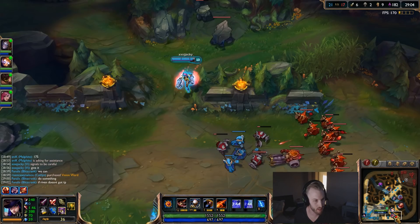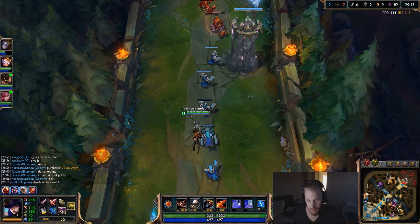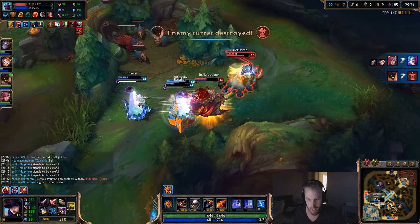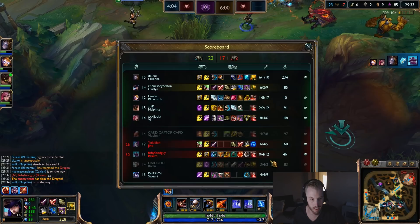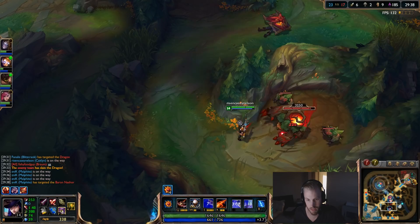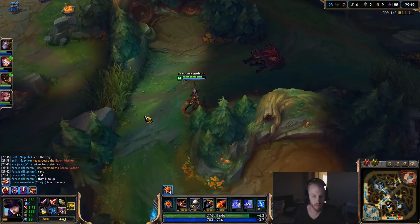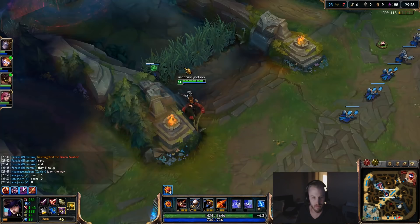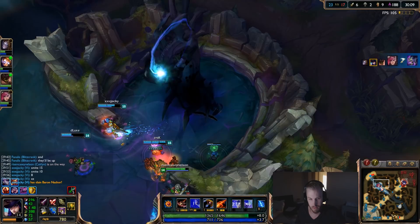Going to push or at least stop top. They're going for third dragon — not too big a deal. I'm going to try and get there in time. This would be a good chance to get dragon or even Baron. Malphite is just backdooring — no big deal. I'm coming in hot; this should be an easy Baron for us. When you start Baron or dragon, remember to throw down your traps to zone them out.